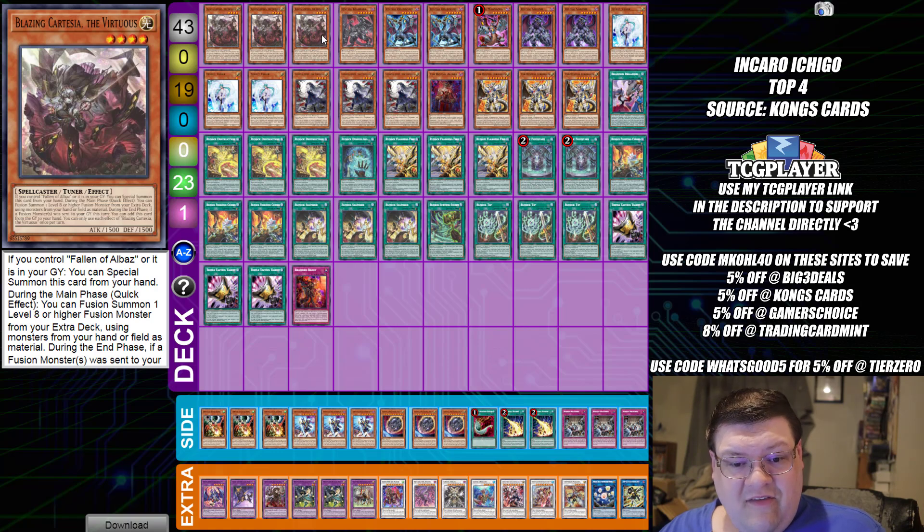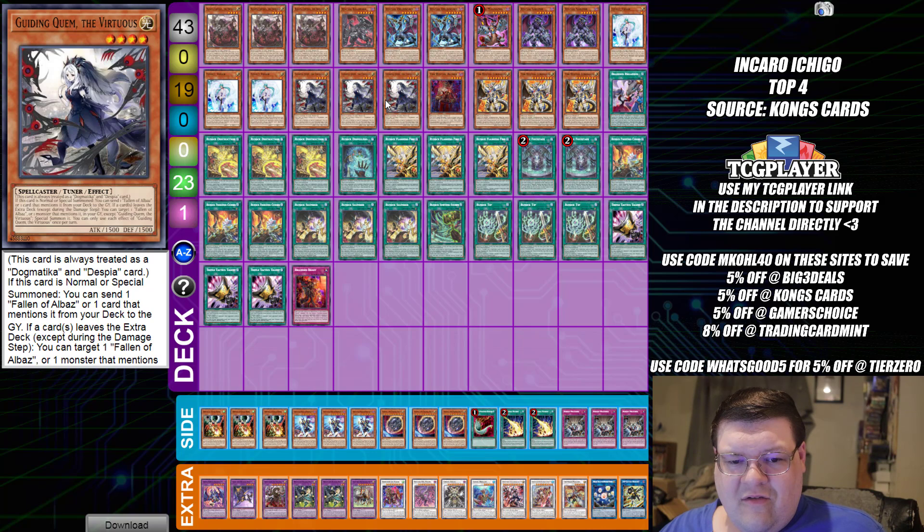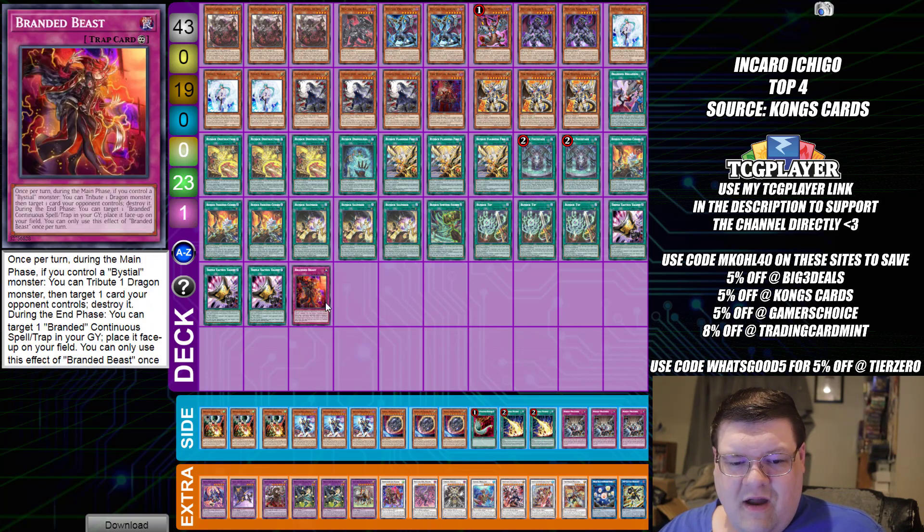Next we have our Runic Bisteel Good Stuff. If you wanted an excuse for why Quim has gone up so much in value — this deck maximizes on the numbers of that card to make sure you can get the game going. I also see the Branded Beast in here. I'm still intrigued by the way this deck manages to function, but it's definitely interesting.